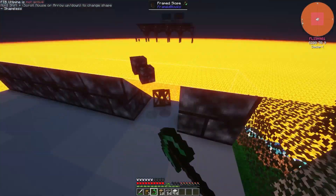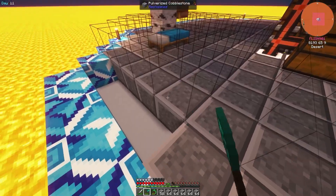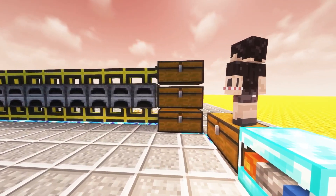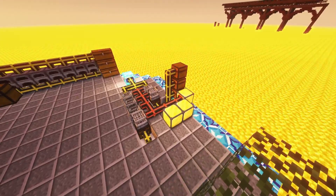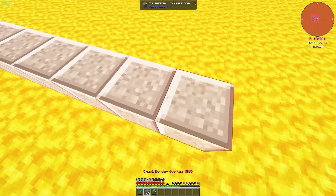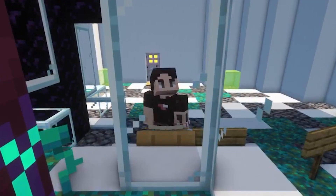Then I tore down the house, made a chisel, used the chisel to make fancy cobblestone, and replaced my floor with the fancy cobblestone. I fixed my auto furnace setup - now we have our input in the upper chest, the fuel goes in the middle chest, and the output is placed in the bottom chest. I moved and upgraded the flux smashers and sieves, used a colossal chest as new storage for resources, and expanded the platform to have a place to grow trees.